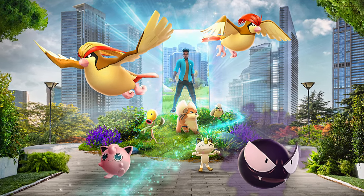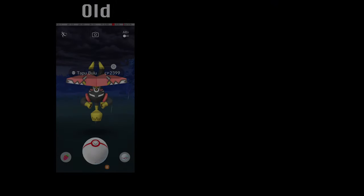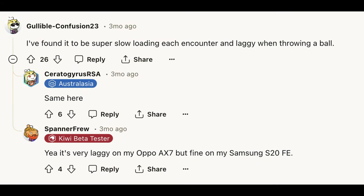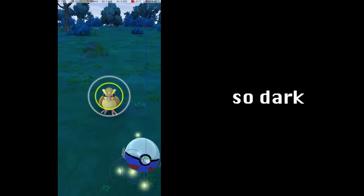A Pokemon Go graphics update has arrived, and along with it comes new 3D backgrounds for the encounter screen. While there are a couple of concerns around performance on low-end devices, and the lighting at night leaves a little bit to be desired, I actually think the new encounter backgrounds look pretty good, unlike certain other graphical updates that were released recently.